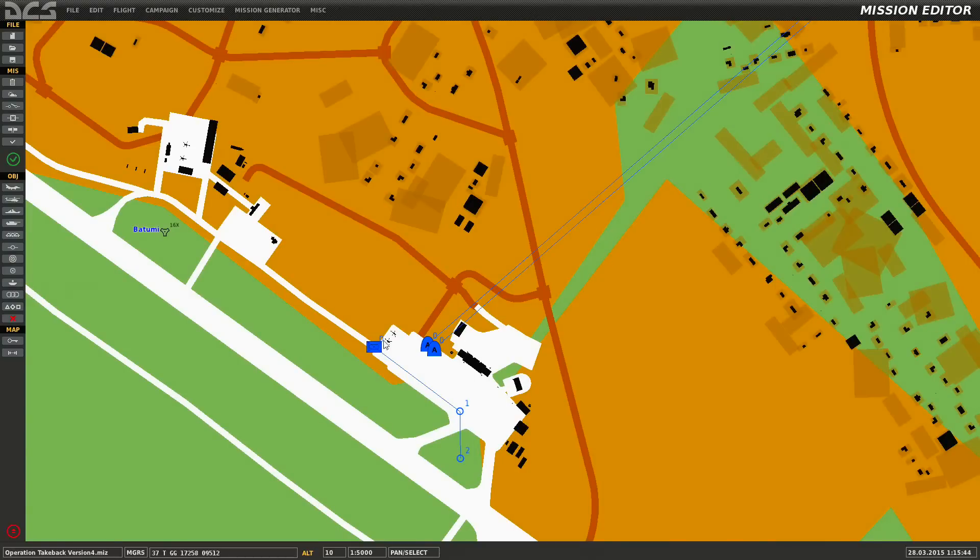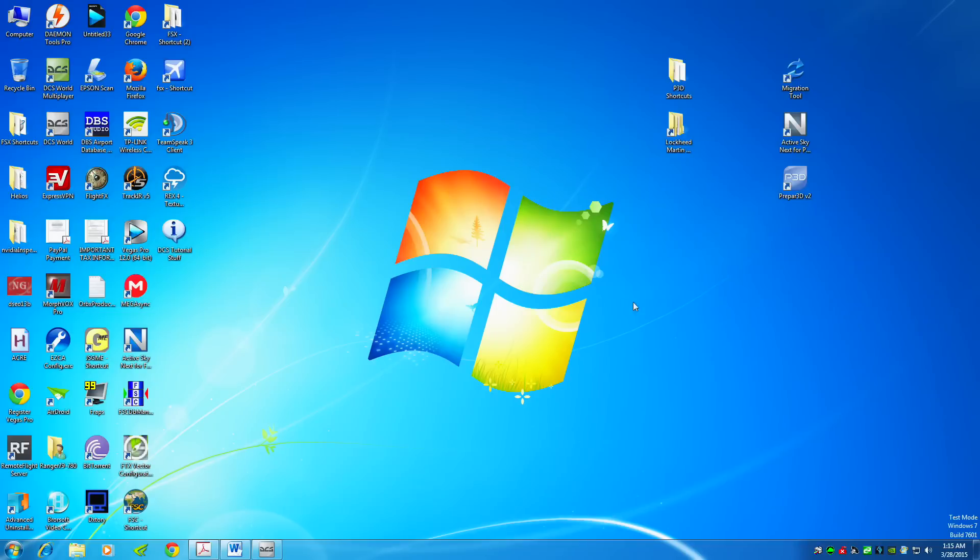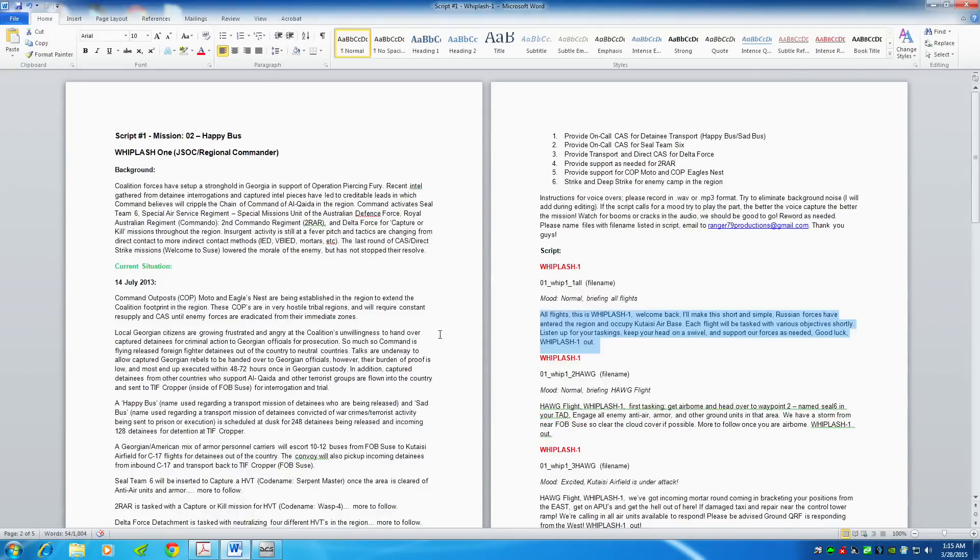I begin most of my missions once players take off. You want to be able to give them a message once they even start up. So what we're going to do is make a little script. I'll go out of the mission editor and open up a script I made — this is the kind of script I use when I ask for people to do voiceovers.